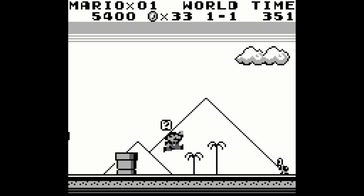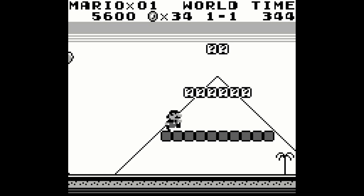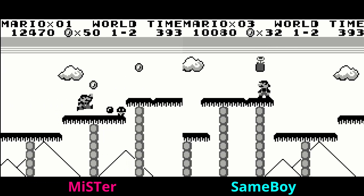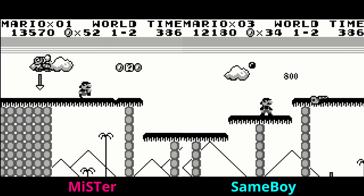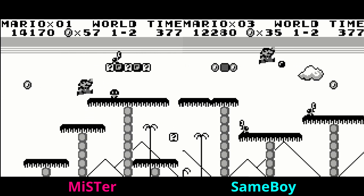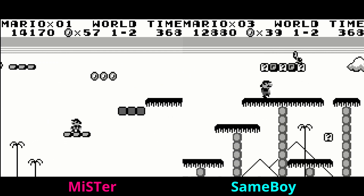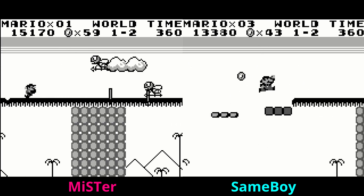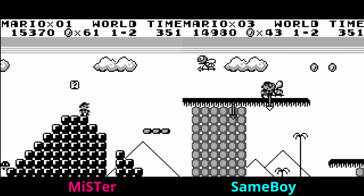What I've come away with comparing the MiSTer Game Boy core to SameBoy is just how incredibly close they actually are. It's a really interesting comparison — black and white, on the left we have MiSTer, on the right we have SameBoy, and it is almost indistinguishable. A lot of times when doing these comparisons we're talking about slight variations in color, but here we're not dealing with color whatsoever. The shades of gray, the shades of black — everything in between looks identical to me across both emulators.